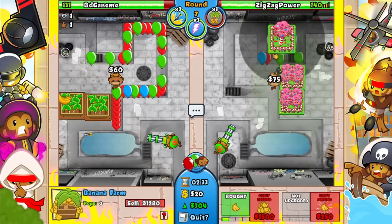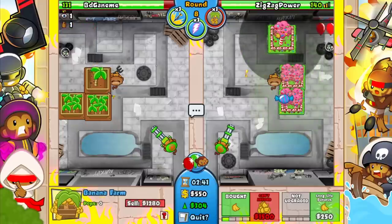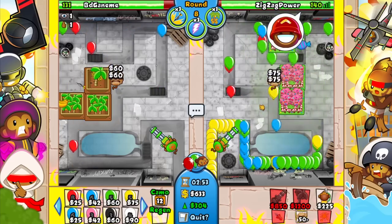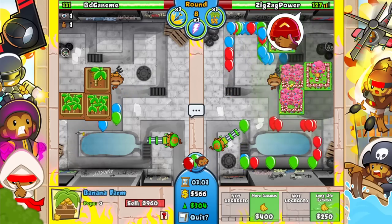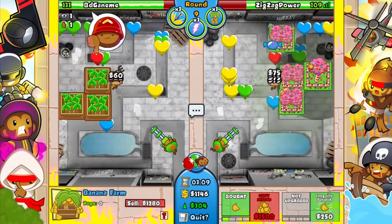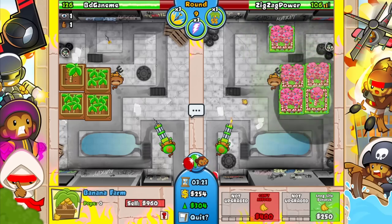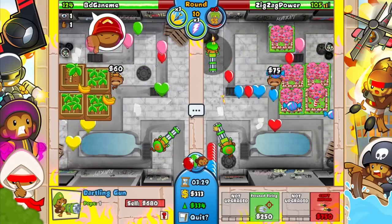If he sends a bunch of Yellows to rush me, his copy eco is just going to be even more worthless. Right now this is definitely way better for me. Getting up another Plantation — there we go. He sends Yellows — kind of expected that. Let's go ahead and call that a facepalm — that was a terrible rush. What did you actually accomplish? Got me to leak down a few lives — was that really worth it? Dual Eco Boost again — his copy eco isn't going to do anything because he just sent Yellows.